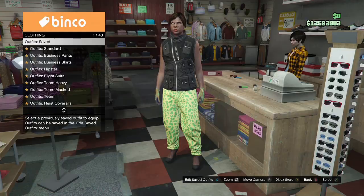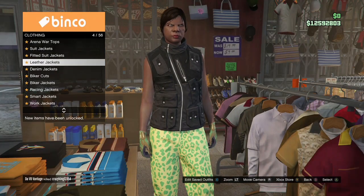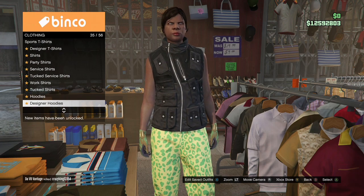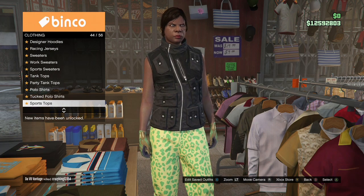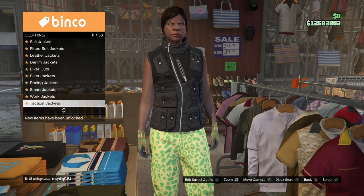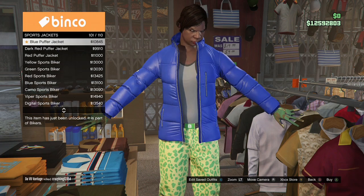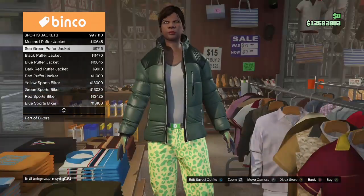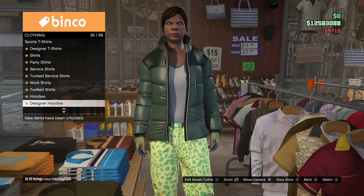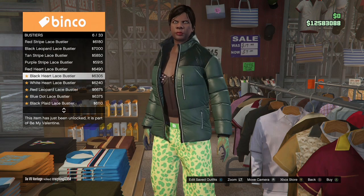Once you save it, make your way over to the top section again, go to Sport Jackets, and purchase the Sea Green Puffer Jacket — which should be number 99. After you have that, back out, stay in the top section, go to Bustiers, and purchase the Teal Lace Bustier.